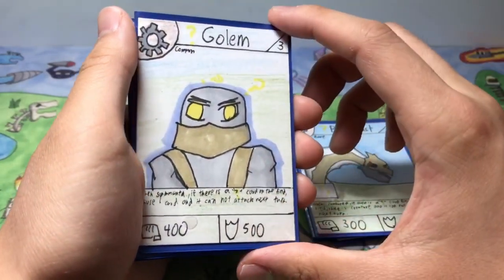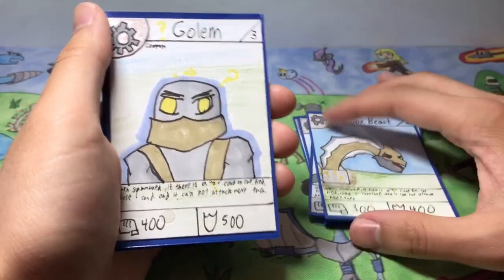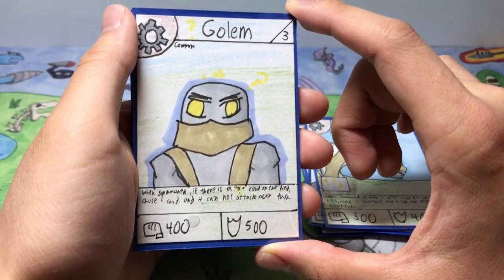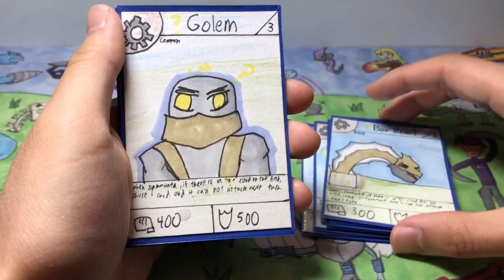Next up we have Question Mark Golem. So far we have an item card, the two stage ones, a stage two, and for the stage three we have Question Mark Golem — a stage 3 card with 400 power and 500 defense. Same effect as the others: when summoned, if there's a question mark card on the field, you can choose one card and it cannot attack next turn.